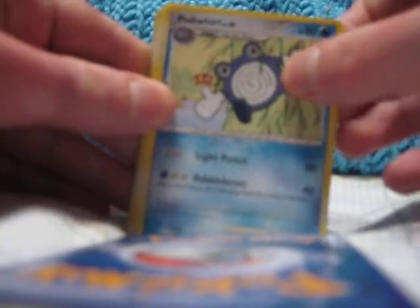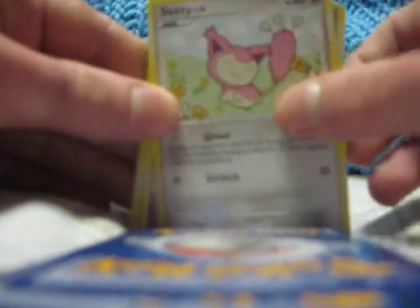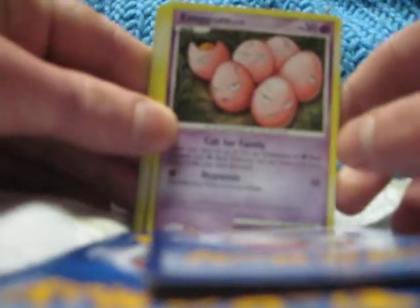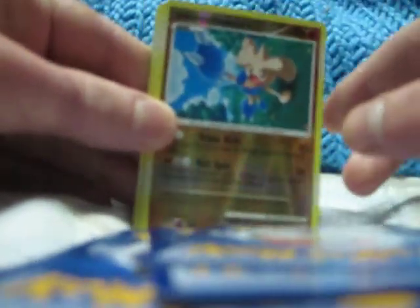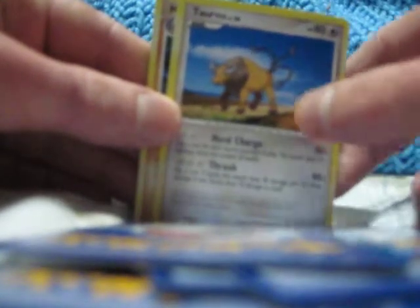And then here we go on the other cards. So, first pack: Pineco, Poliwhirl, Nosepass, Skiddy, Exeggcute, Hitmontop, Delcatty, Drifblim, Tauros, and Marowak. All right, so that was the first pack.